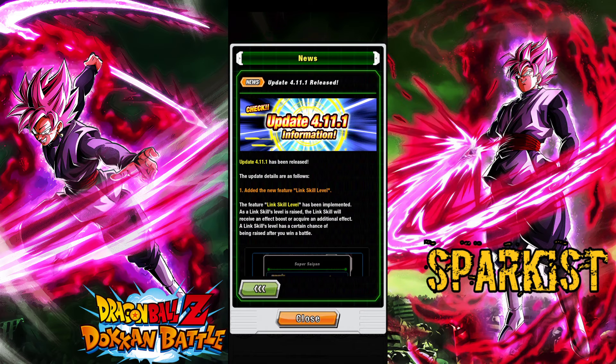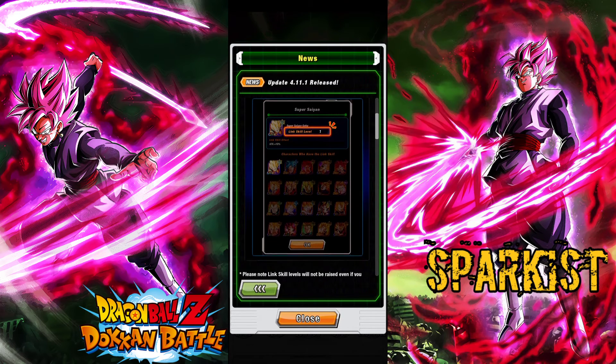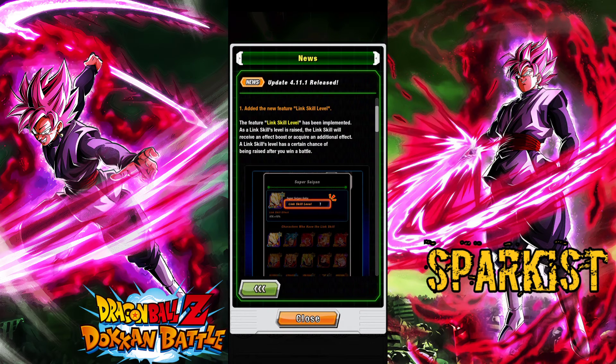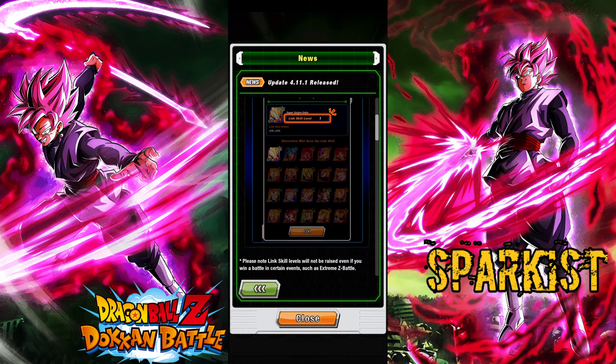Number one: they added the new feature, Link Skill Level. I'm pretty sure everyone knows about this — it's already in JP. But just in case you don't follow JP stuff, I'll go through it right now. As you can see, we're now at Link Skill Level 1, and basically you can now level up link skills.